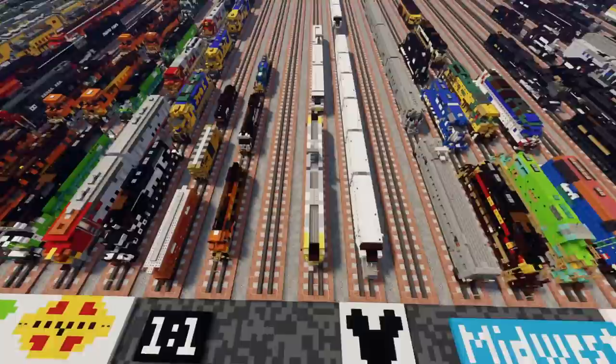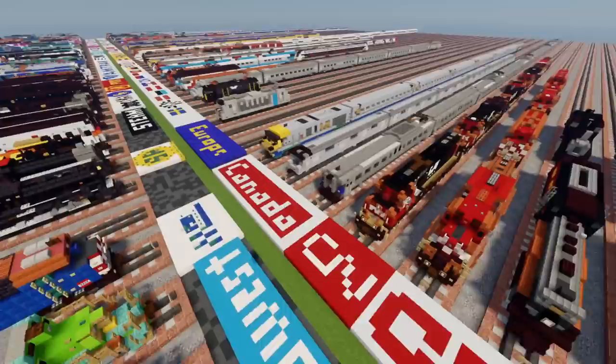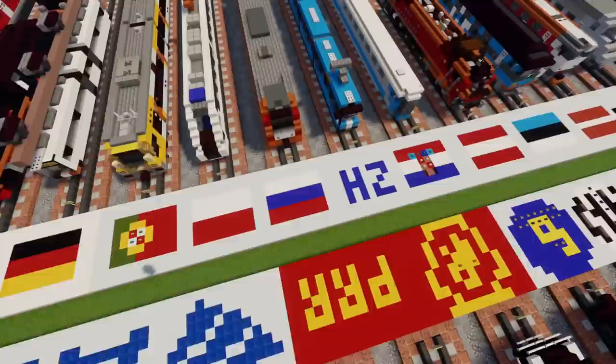You can see the different logos for the United States — you got Mickey Mouse right there with the Disney Monorail, Canadian National, Canadian Pacific, and a lot more. We've got the European trains as well, a lot of smaller countries. I've added individual flags so that they own the track.